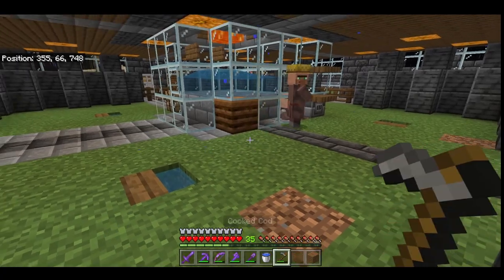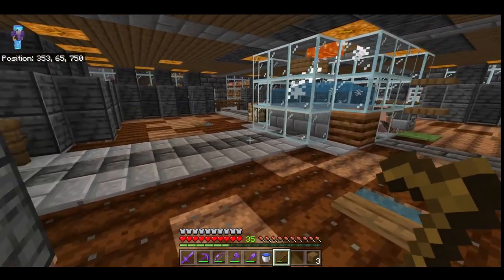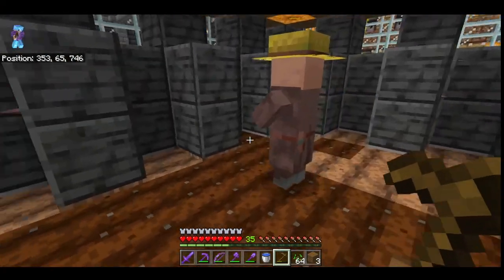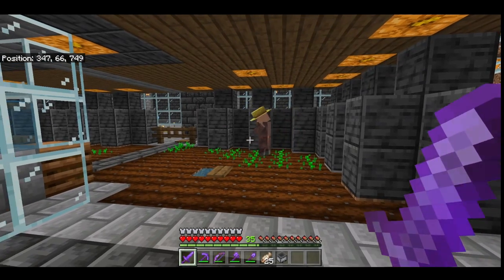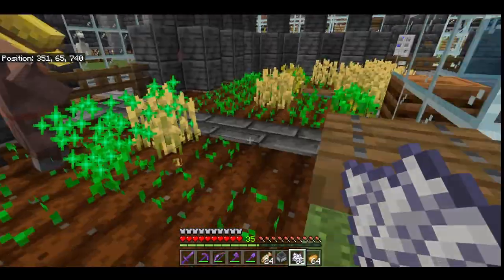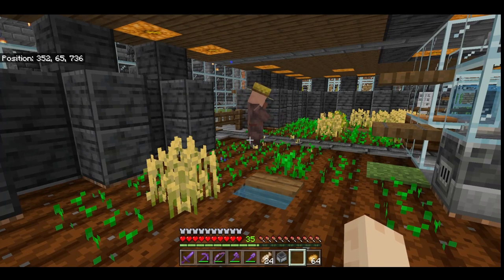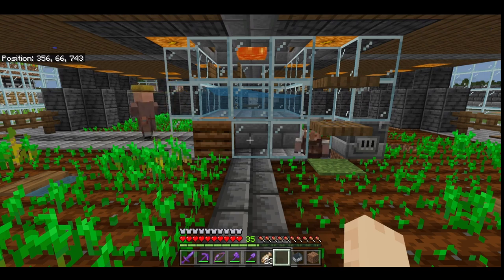He needs some ground to farm, so I'm going to give that to him. Since his inventory is empty, he's not planting seeds, so I need to give him some seeds. Once your villager's job is assigned, he will start planting the seeds. So he's harvesting all the wheat. I think my farmer is not pathfinding to the other villager because the other villager is one block lower, so I'm going to have to raise the guy I've trapped here and we'll come back and see what happens.